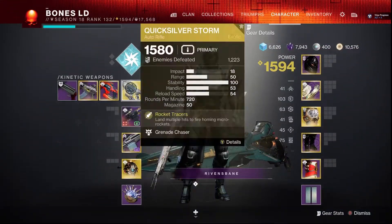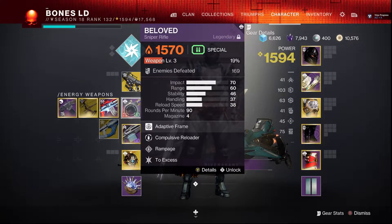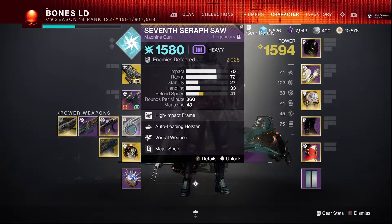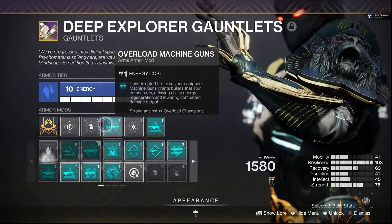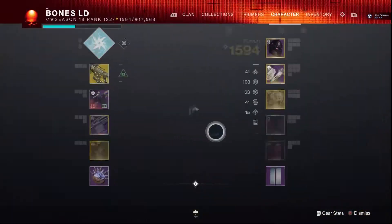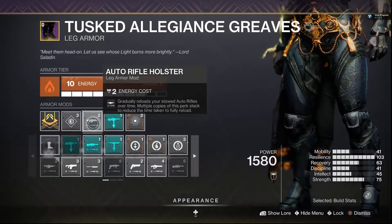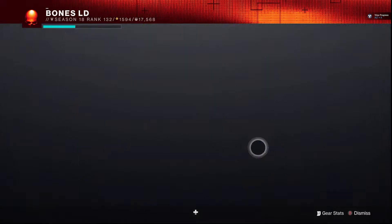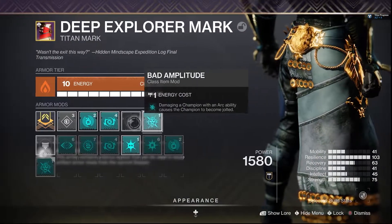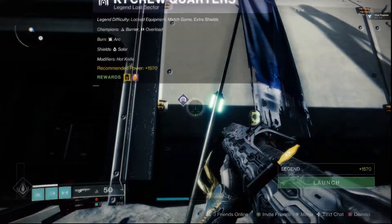Let's look at my weapons. I'm using the new auto rifle for the anti-barrier — that's for the solar shields. This is gonna be for my overloads. Auto Loading Holster on the weapon, and Major Spec for the champions. Grenade Kickstart helps my grenade energy kick back up. I also put auto loading holster on there so it reloads my auto rifle. This is Trace Evidence — it stuns the overload champions.